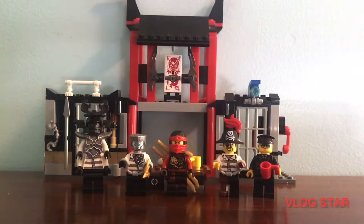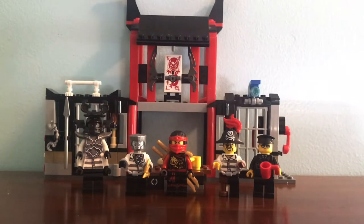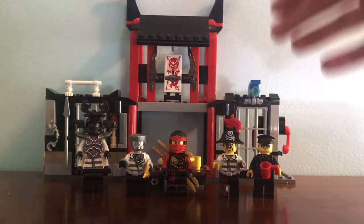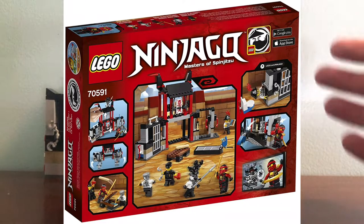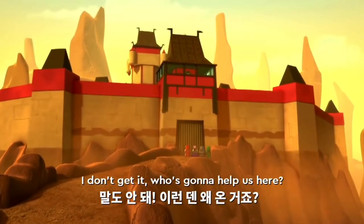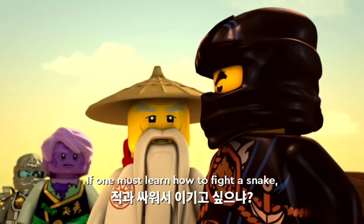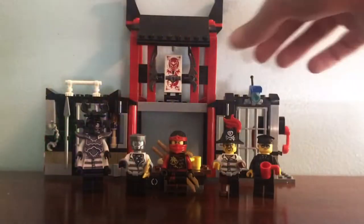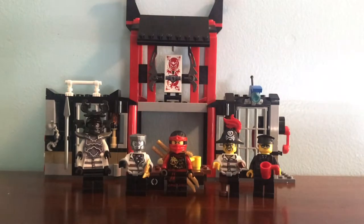Hey guys, Whipjip here with a brand new video. Today we will be reviewing set 70591, Cryptarium Prison Breakout. This has 207 pieces, five minifigures, and retailed for twenty dollars back when it came out during the Day of the Departed wave, but it was a continuation of the Skybound wave.